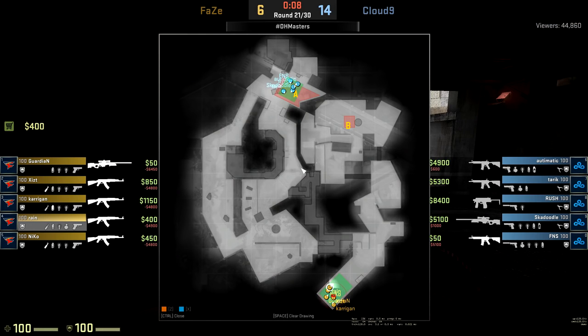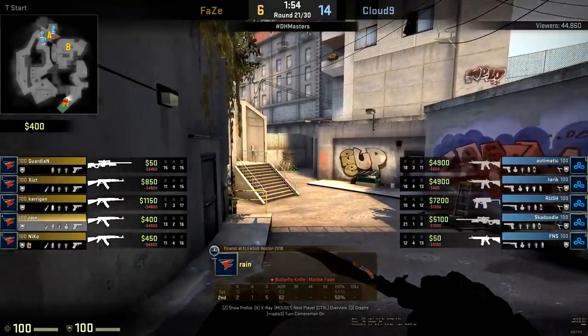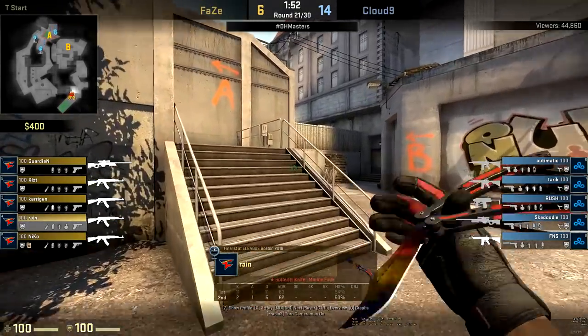That was the boring example where the CTs just let Guardian and Niko kind of push up into party. Rain's job is just to make sure they're not playing some kind of double connector setup. He does this through numerous ways — grenades, Molotov, sometimes getting a teammate in there to trade with him.